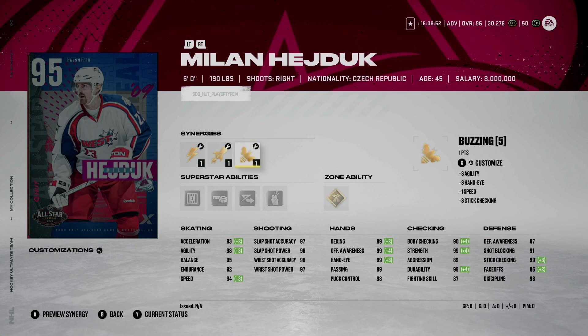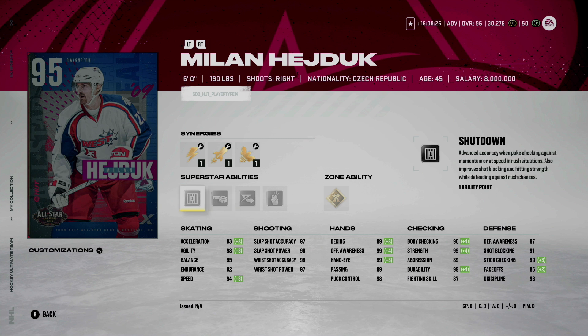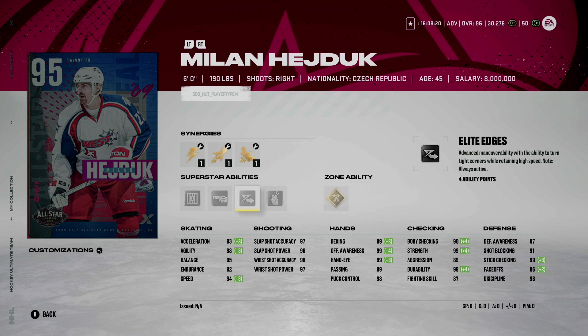Up next is the 6'0", 190-pound right winger Milan Hedjuk. It's nice to see him in the game. He does have Shutdown, Tape to Tape, Elite Edges, and Make It Snappy Third Eye zone ability. I really don't love any of these except for potentially Elite Edges. I don't feel it's necessary to have Shutdown on a forward, but it can't hurt for only one ability point. I do like his size at 6'0", 190, but there are just so many other right-handed wingers that are already just about as good as this card. He's certainly not going to hurt you, but he probably wouldn't be my first choice.